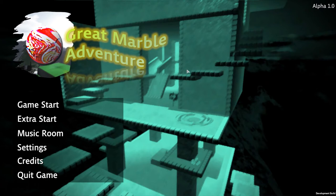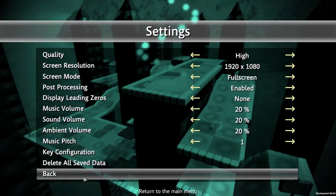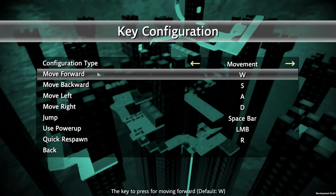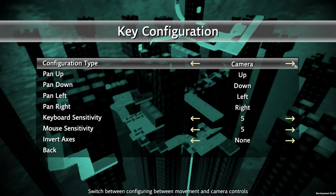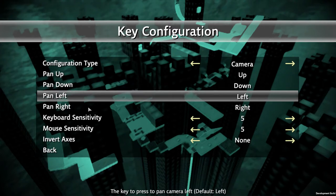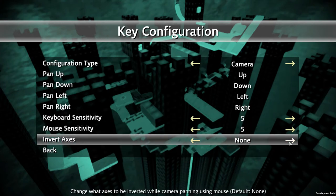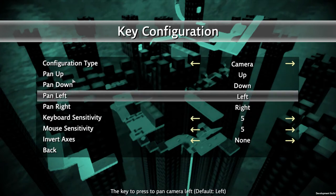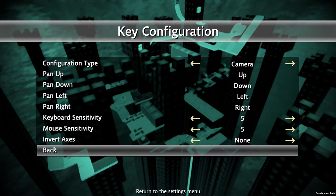First, in the settings there's something different — in the key configuration setting you can now change between movement or camera controls. You can control the camera using your keyboard, and there are also options to set the sensitivity for both keyboard and mouse, whether you want to invert axes, and also show every single option description and the default controls.